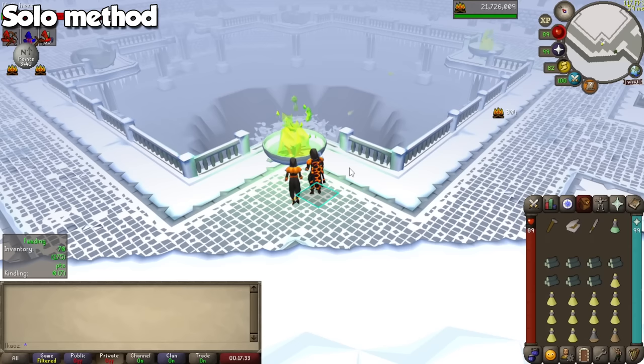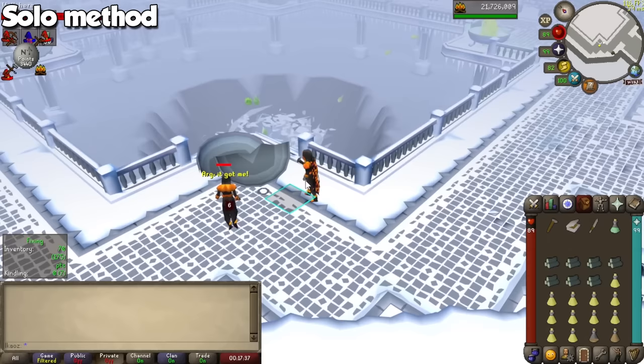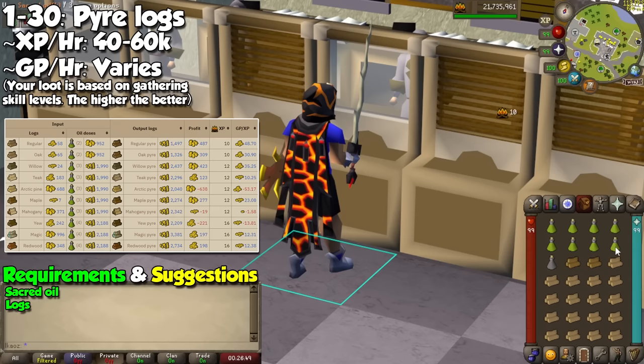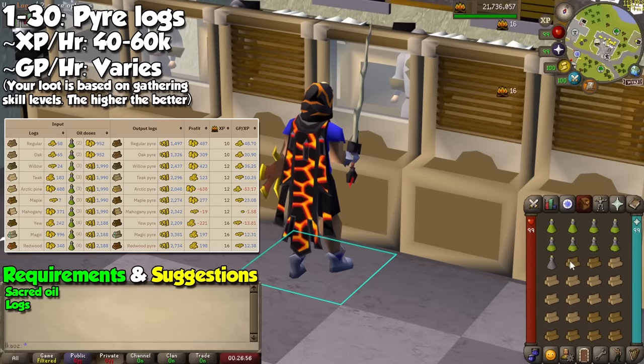Go bank your loot and repeat any method of the Wintertodt we've seen until you hit 13 million experience for your firemaking cape. We will now quickly go over three alternative methods. The very first one is by using sacred oil on logs. For some reason you gain firemaking experience by doing this, and according to the wiki it's efficient to do it until level 30 so you can then start burning willow logs. I'll be completely honest and tell you I have never done this for experience, but rather for my own pyre logs — but it doesn't hurt to know.